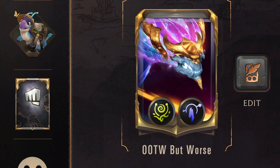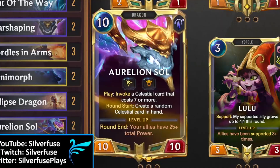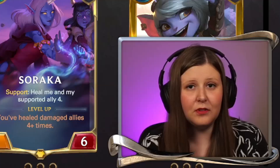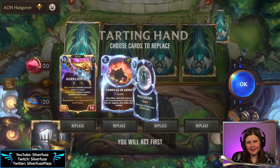We ended up playing a different deck instead — the lovely 'Out of the Way' deck but worse. It's a bit more control and value oriented. It does have Aurelian Soul in it and also Zoe. You could put a Lulu in here too if you wanted to. I hope you enjoy the deck. We're against Mono Shurima — this is the time we've been looking for.